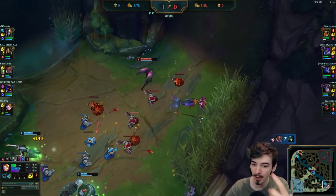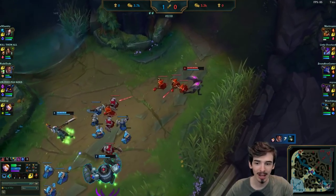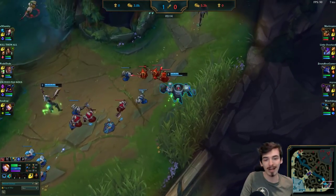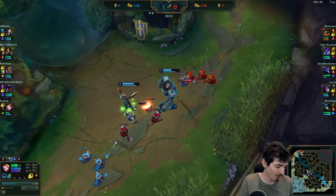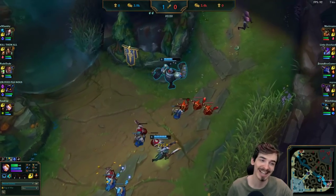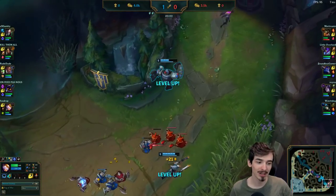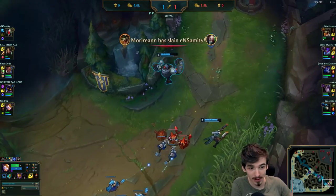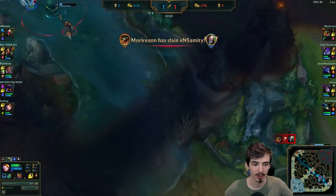As it turns out, Nami for some reason decides to walk up and just dies. Diamond 3, guys - don't be sitting there saying Nami made a huge mistake but that wouldn't normally happen and you just got lucky. Well of course that was dumb, but capitalizing on your enemy's mistakes is an important part of playing League. If this happens in D3, guaranteed it will happen in your games too.